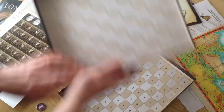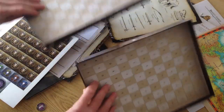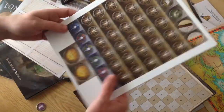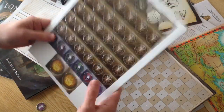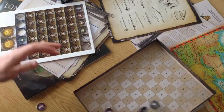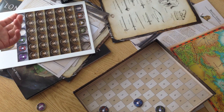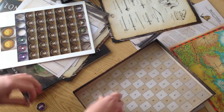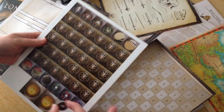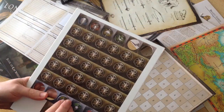You get one in the lid there and one in the tray. The GM gets a bunch, so if he's rolling for a bunch of adversaries all at the same time he can just fling a fistful of these in and generate a whole bunch of numbers very quickly. That's the quickest of run-throughs of the actual physical product.